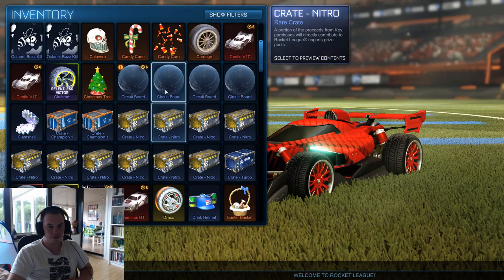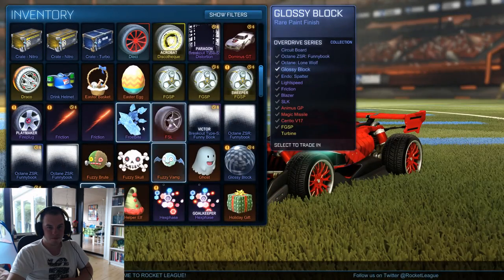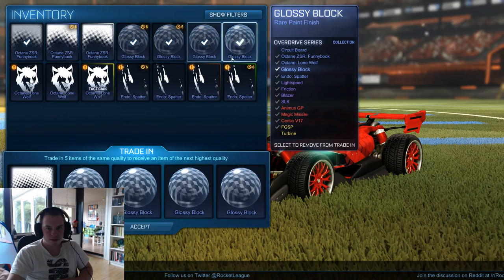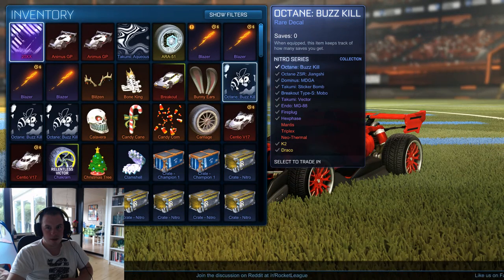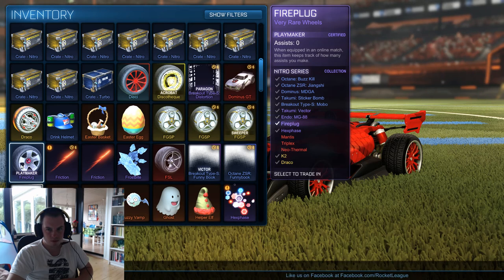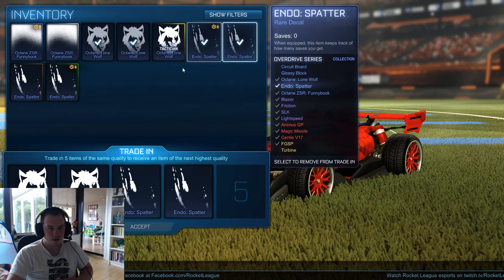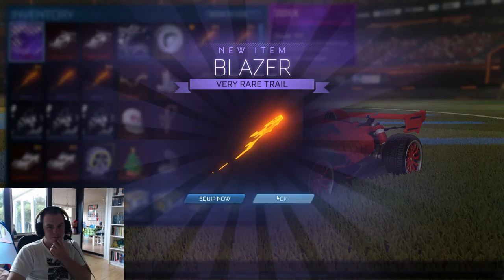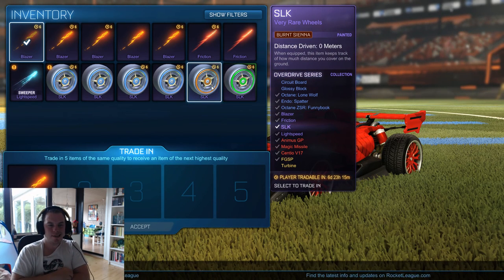Ten nitro crates left. I'm just going to do the trade-up real fast. Anything that's not painted is a star. Let's see where did we go - there. Da da da and the burnt sienna has to go as well. Blazer - it's okay, definitely. Oh that was burnt sienna - thought it was orange.